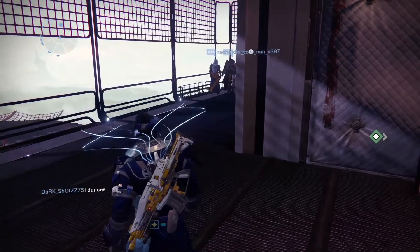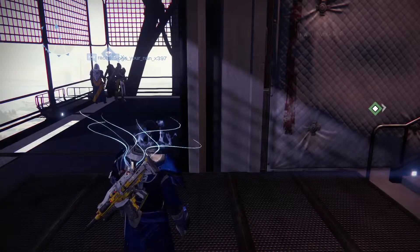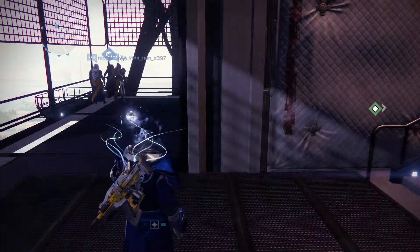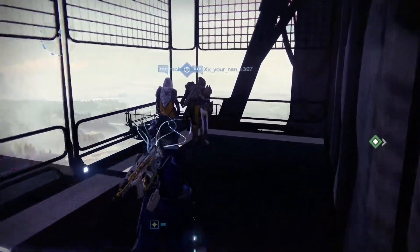Hey everyone, my name is Lancelot Archer, welcome back to Destiny. It's Friday which means it's Xur day. Xur today comes to us via the tower hangar, so if you make your way to the hangar, go down the bottom of the stairs, take a right, and he will be here in the corner.